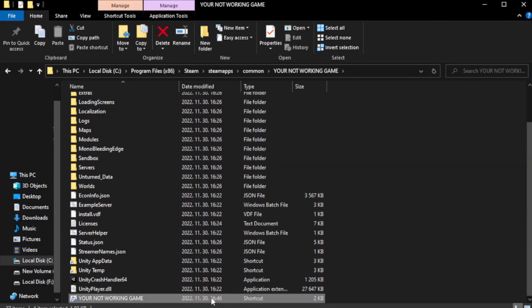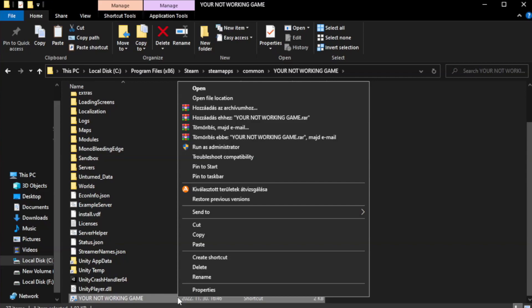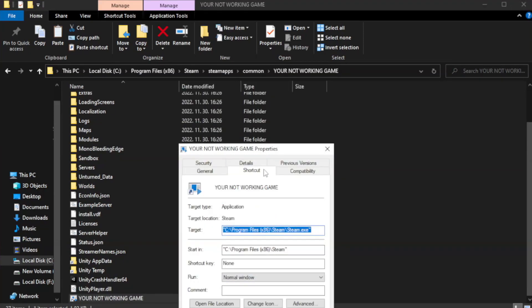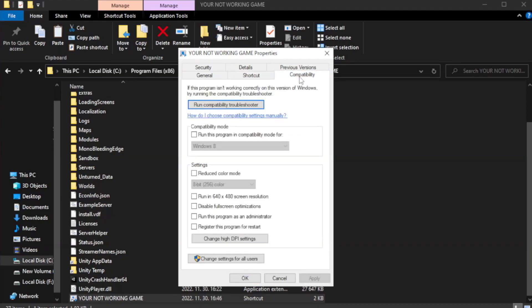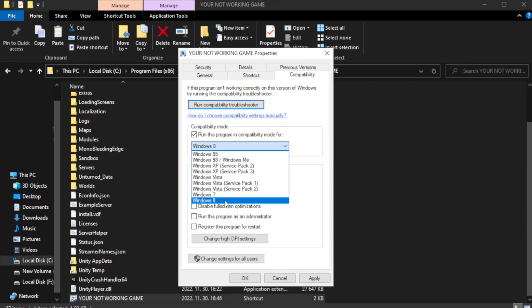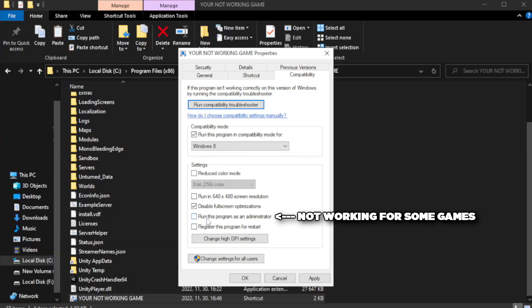Right-click your not-working game application and click Properties. Click Compatibility. Check Run this program in compatibility mode and try Windows 7 and Windows 8. Check Disable Full Screen Optimizations.